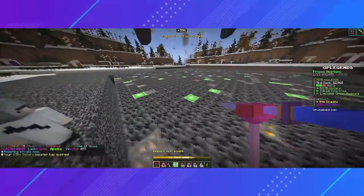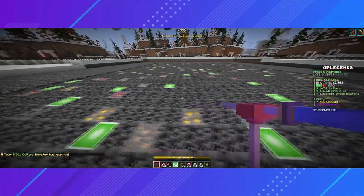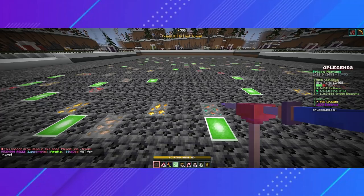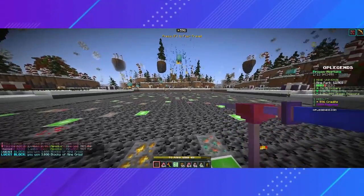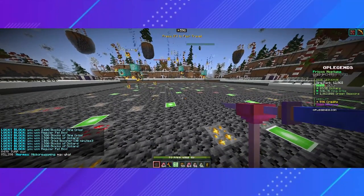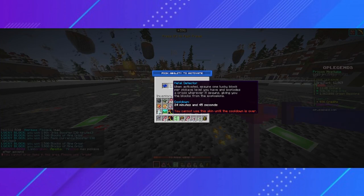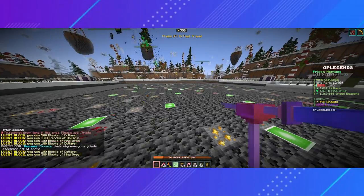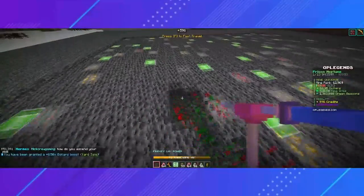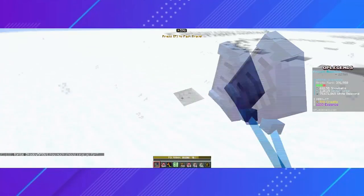Moving on to skins. Skins are very similar to crystals in that they have cool active abilities with long cooldowns. I currently have the metal detector skin equipped on my pickaxe — when we use it, we get a ton of lucky blocks, and now it is on a 25 minute cooldown. There are tons of different skins for each universe which have different abilities. To get a skin, you must open a skin box, which can either be bought from other players or earned through the battle pass.